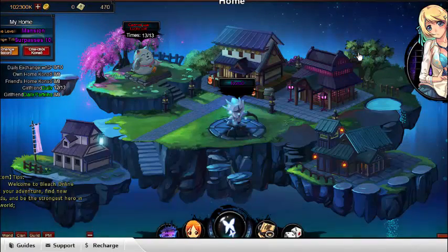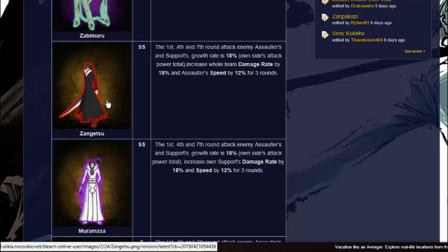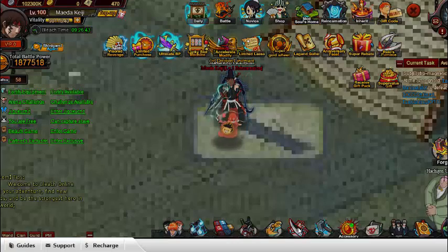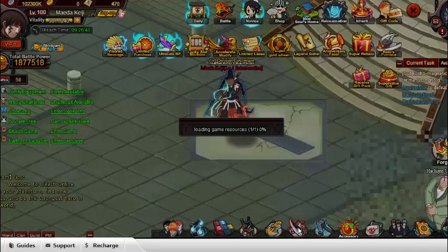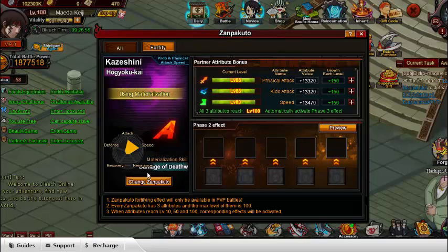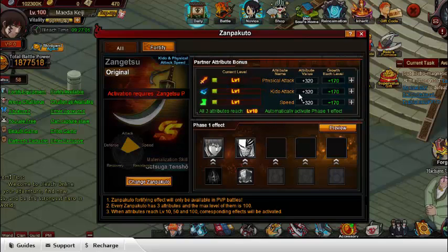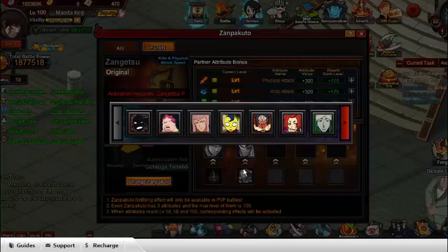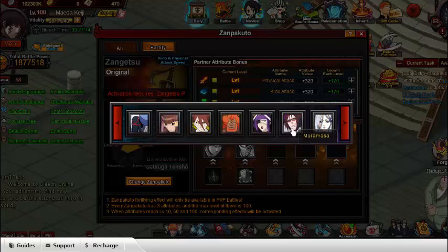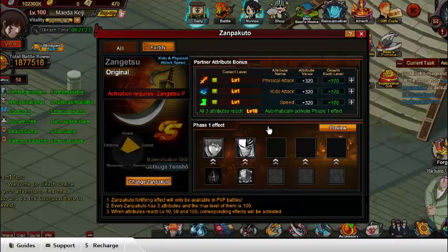Right now there are two Zanpakuto I have in mind: Muramasa and Zangetsu. Muramasa gives an extra 20 damage in speed and Kido attack in the 45 sections, but Zangetsu boosts my assaulter speed and gives everyone a damage rate boost. The growth level for Zangetsu is 170 and for Muramasa is 180. Muramasa gives 360 attribute value while Zangetsu only gives 320 — a 40 difference in attribute value and a 10 difference per group level.